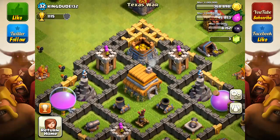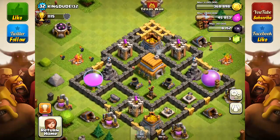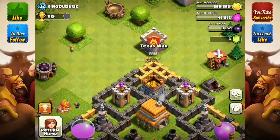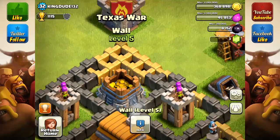That will expose your main core — the giants will go for the mortars, the mortars go down, and once the splash buildings are down there's really nothing else to do. They're going to take all your loot and destroy your Town Hall. So how do you fix this? Take away all these double walls up here — you don't need that. Leave this joint right here, but take this entire top section out, which gets you about 10 walls.